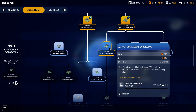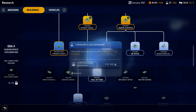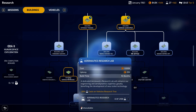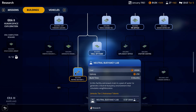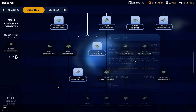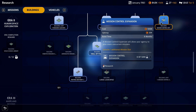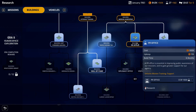I think we're going to do the vehicle assembly building because it'll minus 10 more. It's a hard decision. We'll do the building research lab expansion because that will knock down our cost. We don't necessarily need tier 2 astronauts right now, we don't need to increase the pool either, and we don't really have the money for another mission slot.